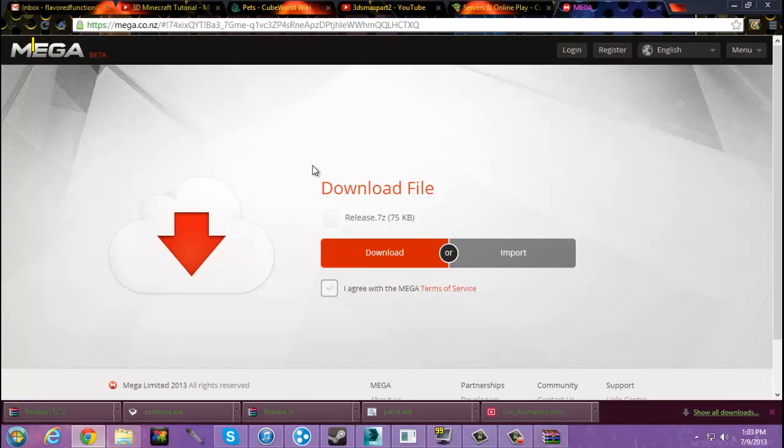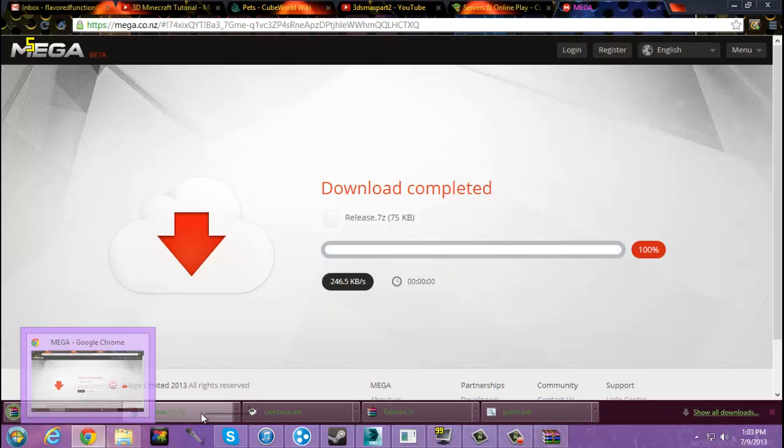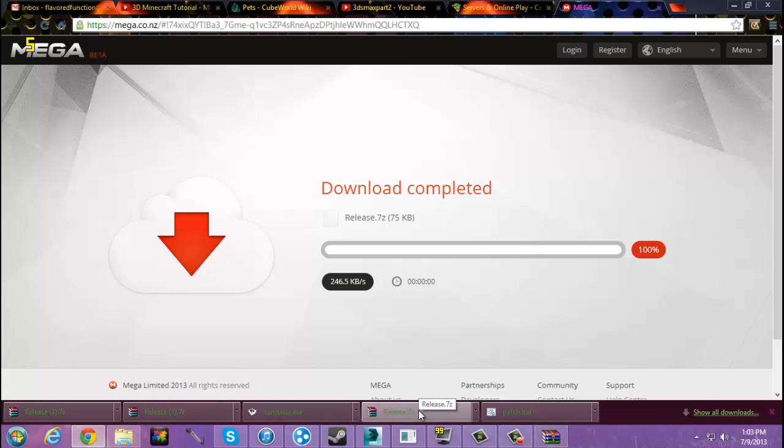First you go to this website — the link will be in the description. You click agree and then you click download. It's a quick download. I've downloaded it 3 times because the first time was me actually doing it, the second time I was doing the tutorial and I forgot to click record. But after you download that...